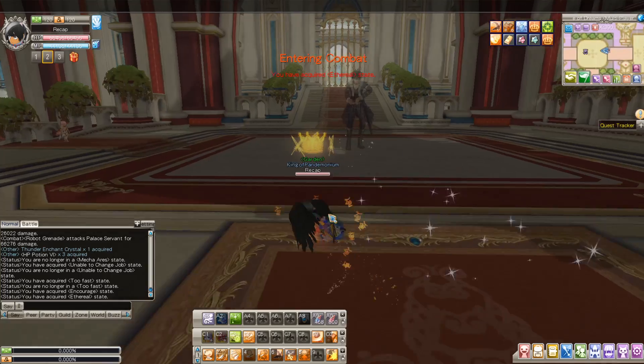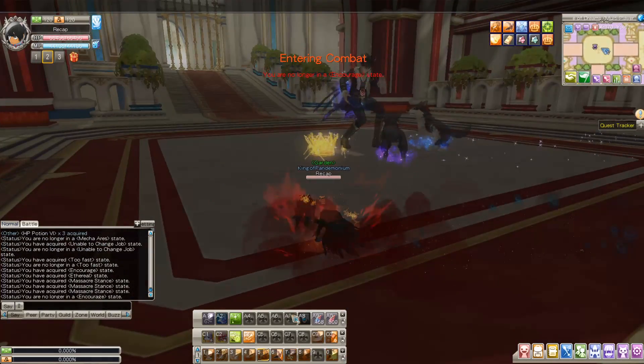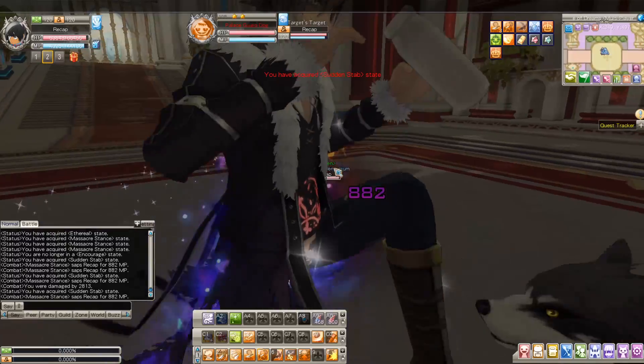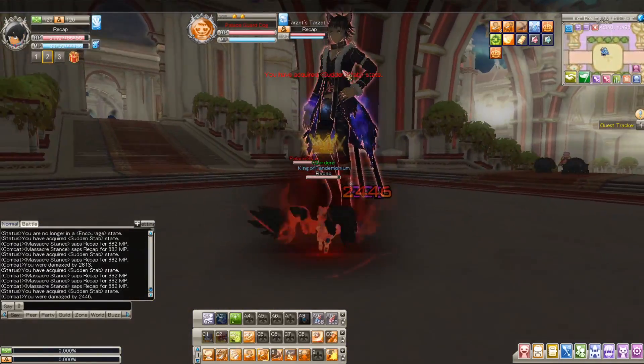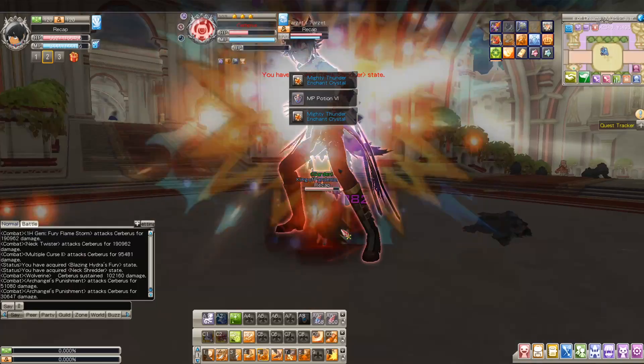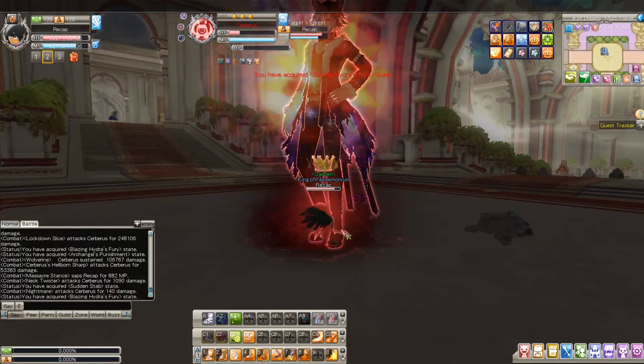My Assassin is actually kind of OP — probably my best class. Let's kill this guy. You want to use skill five, then stack fours. Look how fast he dies — Assassin just destroys. Assassin is broken.